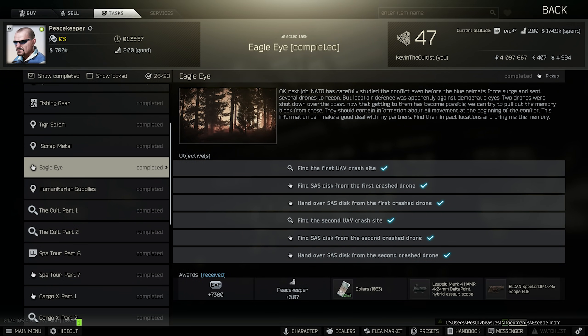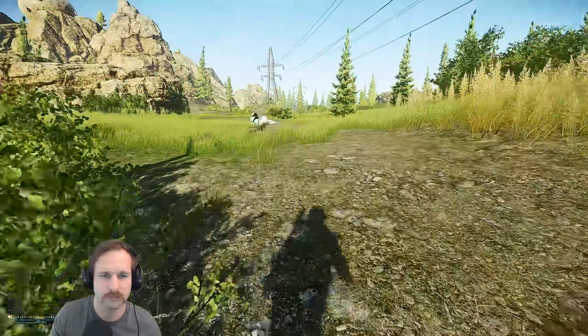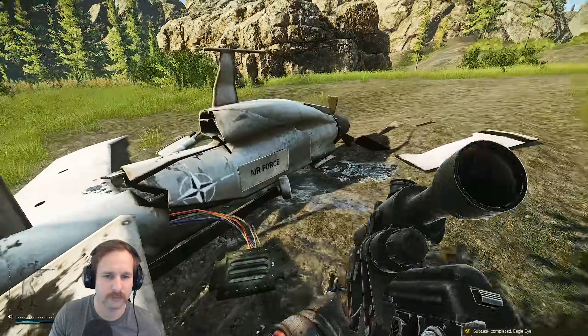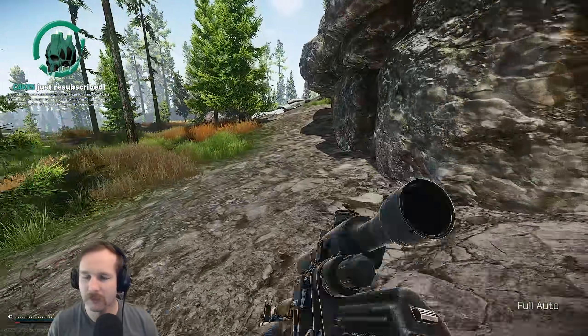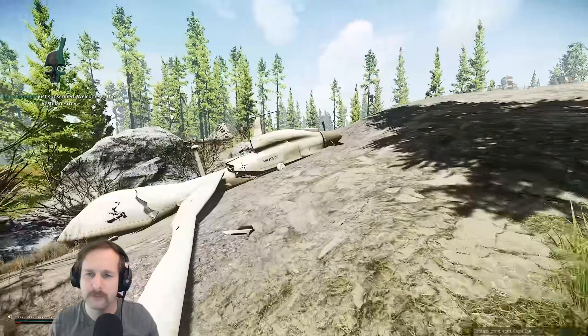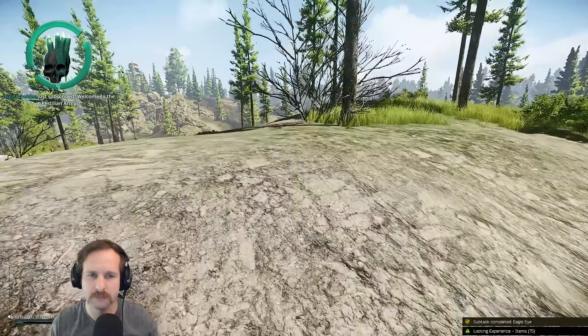Eagle Eye: for this quest, back into Shoreline, you need to get the flash drives from the UAVs that crashed into the ground. The first one is located near the bunker on the Rock Passage Extract — head down towards the swamp and you'll see the UAV laying on the ground in the low ground. The second one is on the road to the custom side of the map — from the radar tower look down towards the CCP Extract slightly to the left and you'll see a little hut with the UAV crashed next to it. Once you loot these two drives, survive and extract the raid and hand them in.